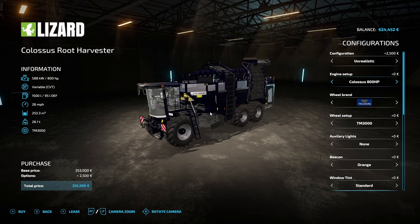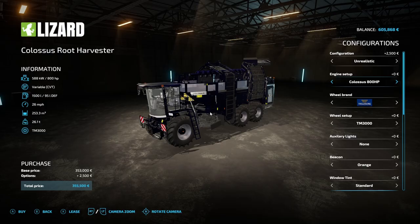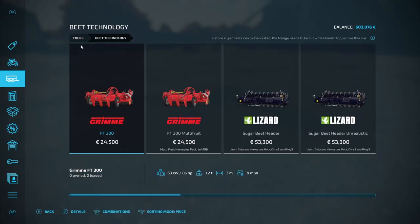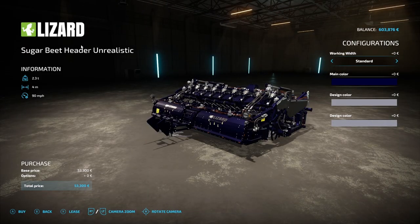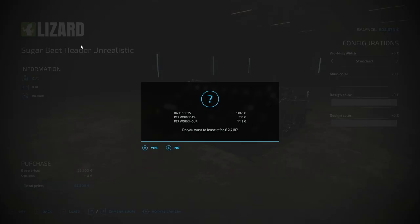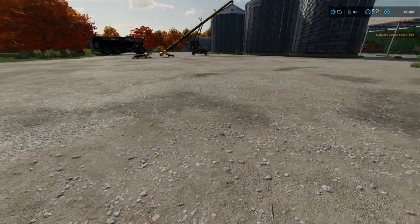I don't think we'll get a million litres of sugar beet from the fields, but we will get a substantial amount. We've only got the top field to harvest — the bottom field is only going to be harvested next month. So maybe 400,000 litres from this field. Between the two fields I think we'll get close to 750,000 litres, I would think. Maybe a little bit more, a little bit less — we'll see.